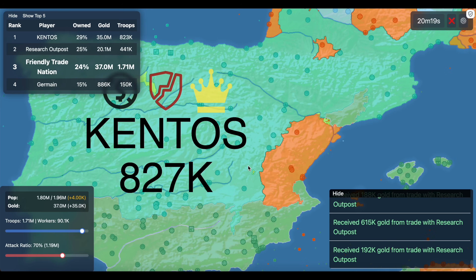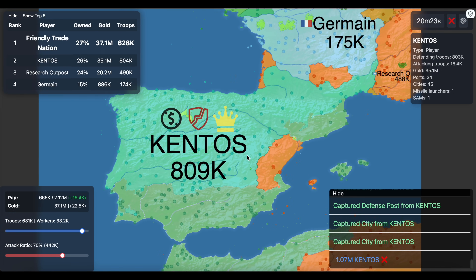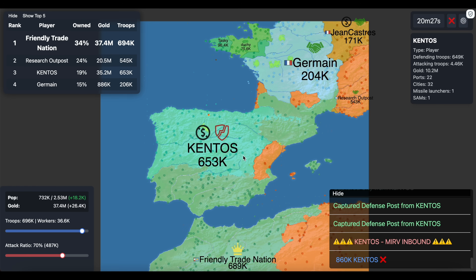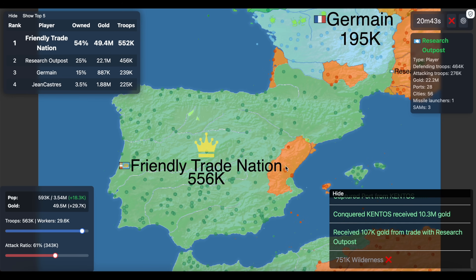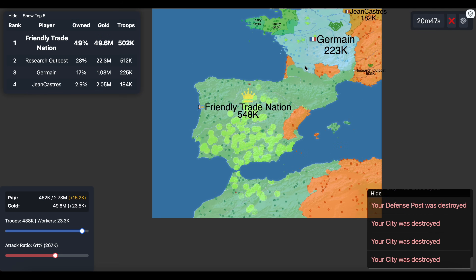Can you dodge a MERV? In OpenFront.io, the common strategy when you get MERVed is to full send the nearest person nearby — to hopefully take most of their land and also use your troops before they disappear. But I've come up with two other strategies to test in comparison with the full send strategy.